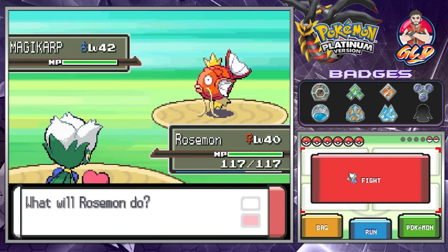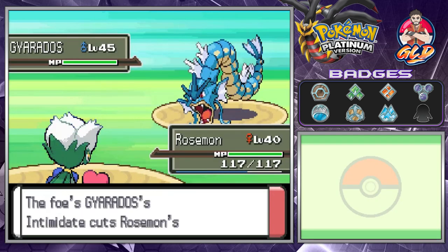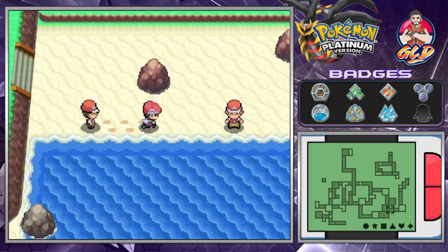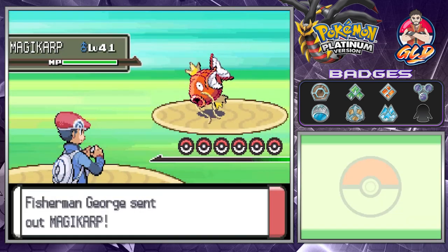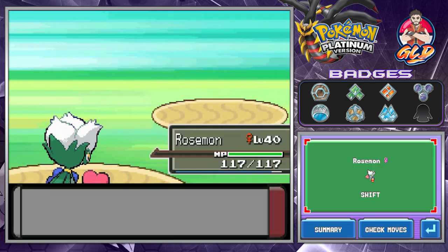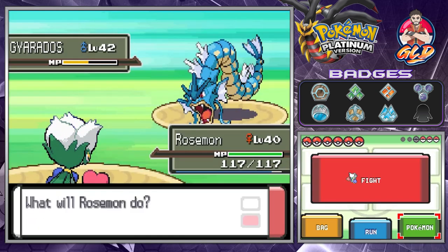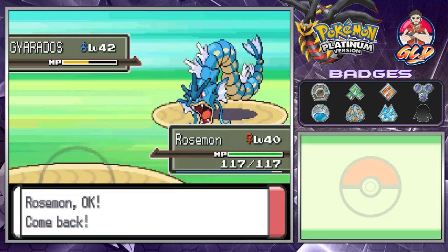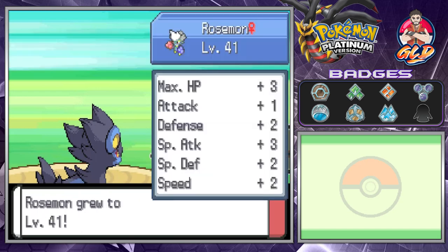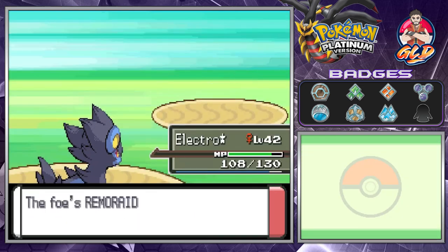Let's do Petal Dance on this level 42 Magikarp, and here comes a Gyarados — just like that we've defeated it. This is actually a very good spot to train your Pokemon because one or two of these trainers have a Gyarados. I'm confused from battle, so let's use Thunder Fang — Roserade grows to level 41.